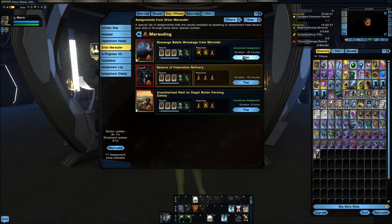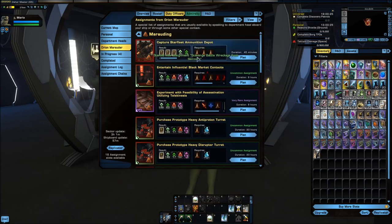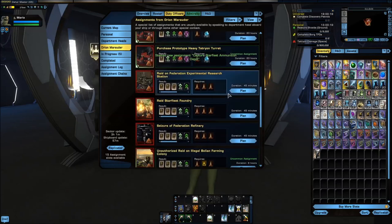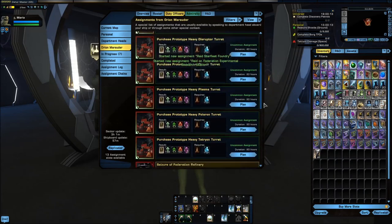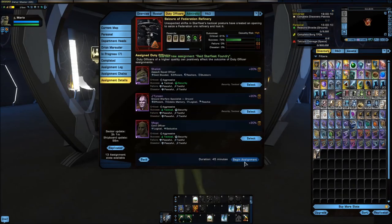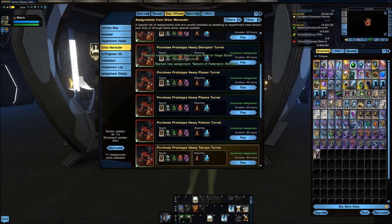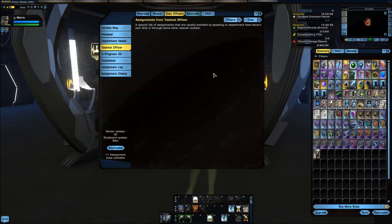Now I'm going to do my normal everyday marauding things here. I'm looking for seizure, unauthorized raid, disable — any of those things. I'm just going through it quickly because I know what I'm looking for. I'm going to see if there are any forced labor requisitions. There are not.